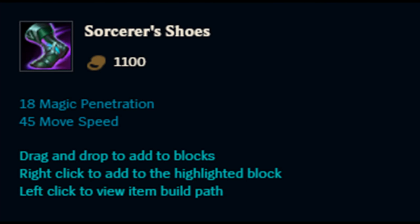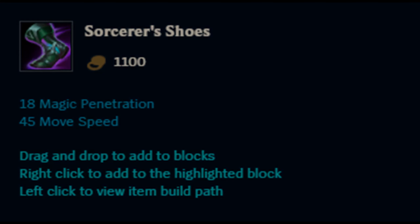The next set of boots are Sorcerer's Shoes. These are a little more expensive at 1,100 gold, but they grant 18 magic penetration and 45 movement speed. These are solely for mages who want to get more damage off through their abilities with the 18 magic penetration.